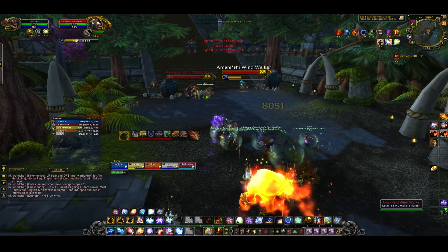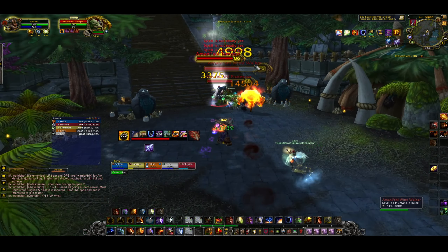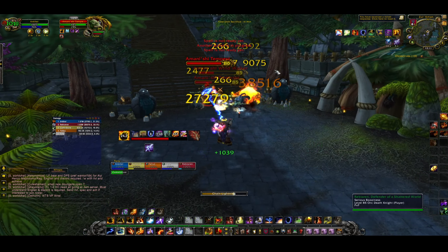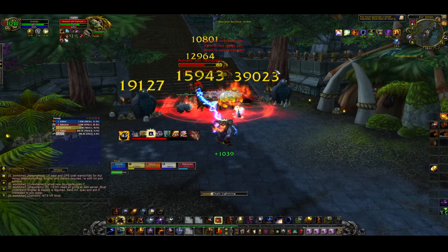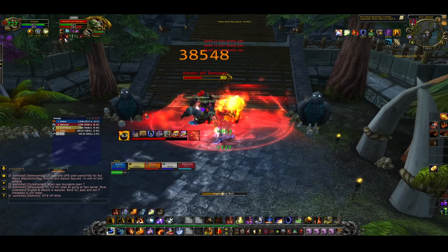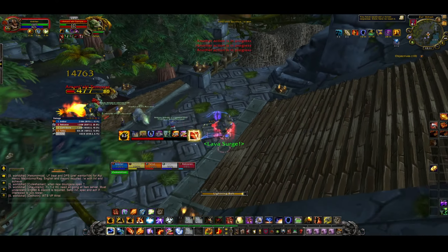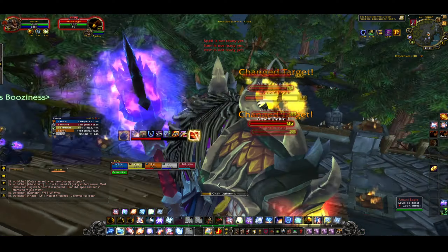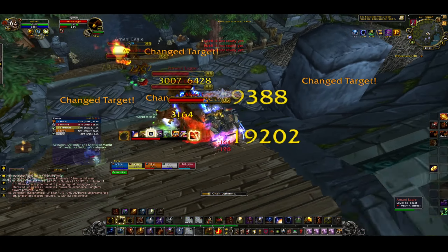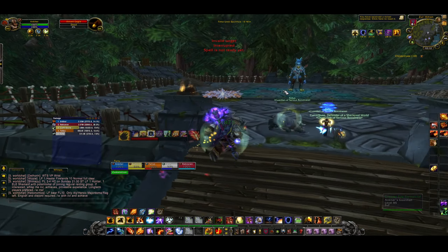The gauntlet stops when you pull the NPC at the top of the stairs — the Tempest. Once he dies you may get one more pack of eagles. We committed to using a Fire Elemental during this because the whole plan is to move at a fast pace. We get the eagles cleared before going into the boss, arriving two or three minutes early.